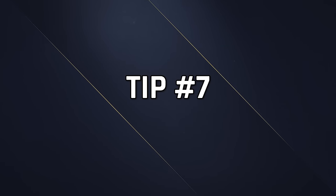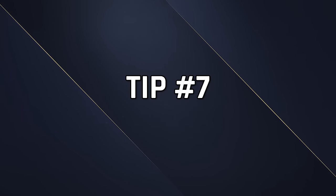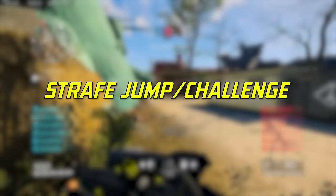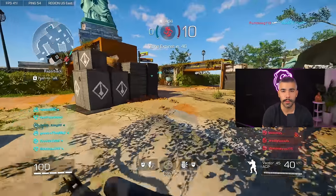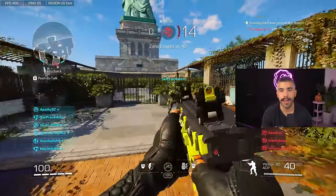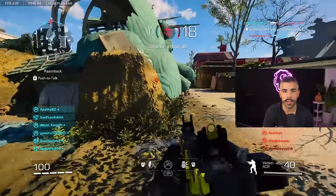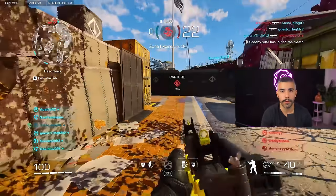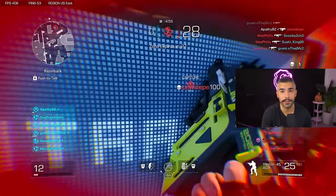Tip number seven: one of the best movements in the game that you have to be doing is the Strafe Jump Mid-Air technique. This is actually fairly simple, but sometimes people struggle with it. What you want to do is slide, jump, and then strafe — move in one direction mid-air. Once you get the slide cancel down mixed with the strafe, you'll notice how effective it is. It's really hard to counter, and people have to be on point to take you out.